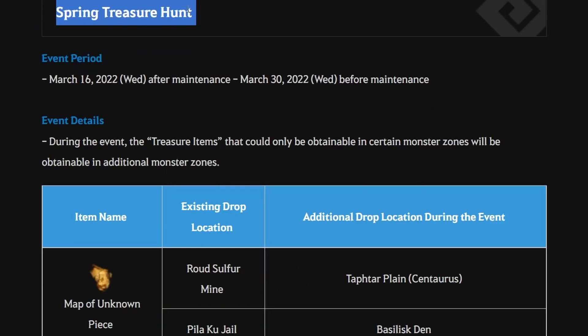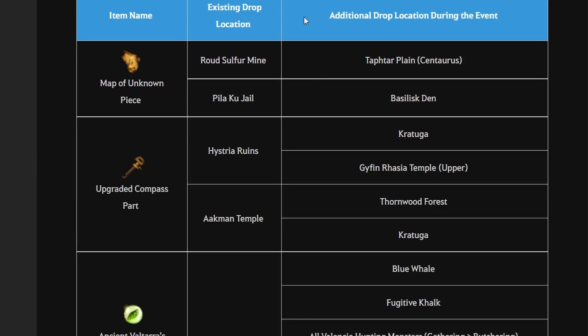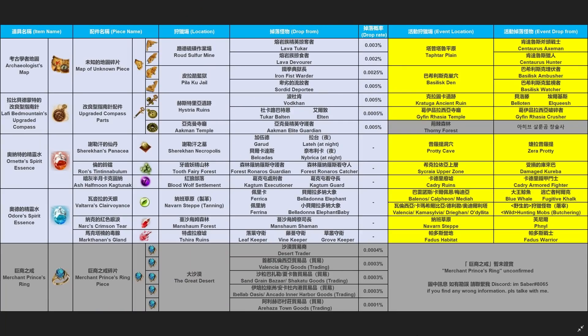The next new event is Spring Treasure Hunt, which brings back additional drop locations for treasure items. The event period runs from 16 March 2022 after maintenance until 30 March 2022 before maintenance. During this period, you can get additional drop locations for Unlimited Map, Unlimited Compass, and materials for Infinite Potions. Check the table provided for more detail on specific monsters that drop these items.